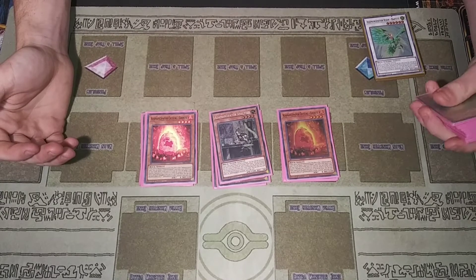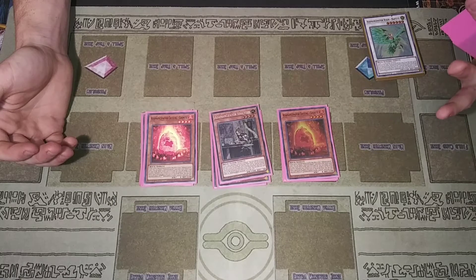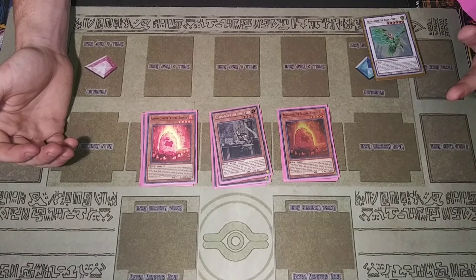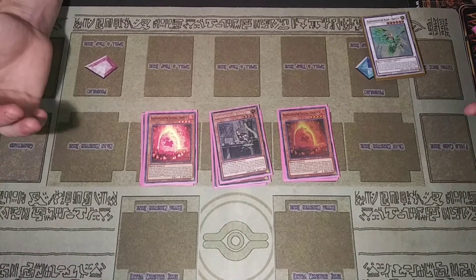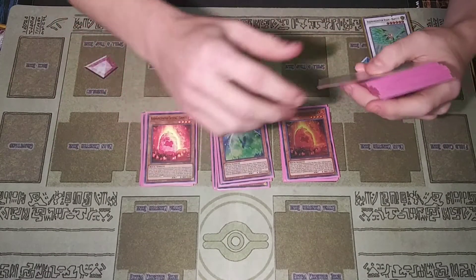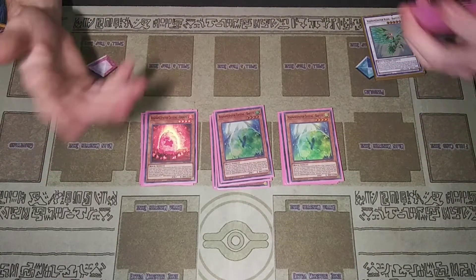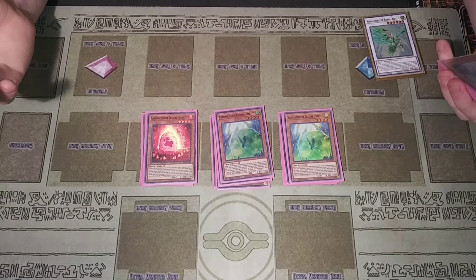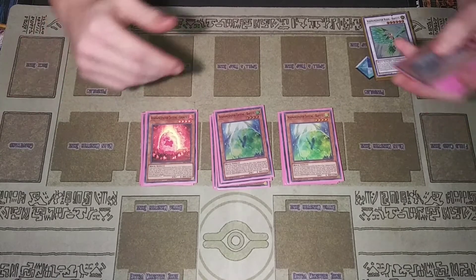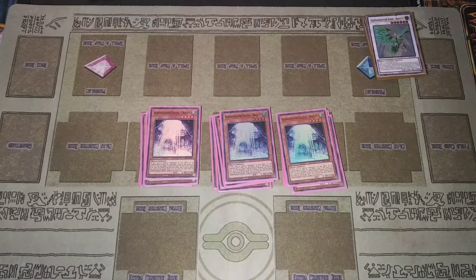Continuing on with the Emancipator lineup, I play two Leonite. Whenever Leonite is special summoned by an Emancipator card effect, you get to take one Emancipator card from your hand or graveyard and place it on the bottom of your deck. I play two Raptite — same thing as Leonite: special summon it by Emancipator effect and place one Emancipator card from your hand or graveyard on the top or bottom of your deck.